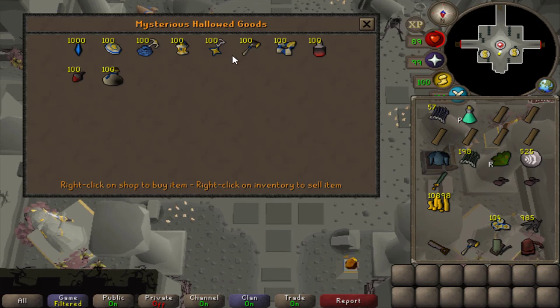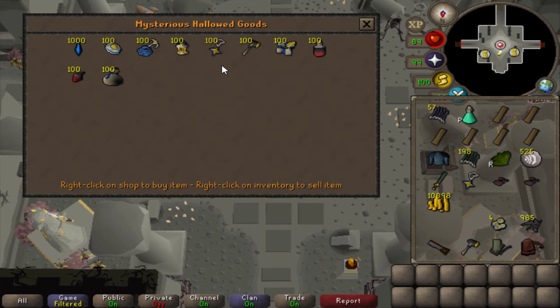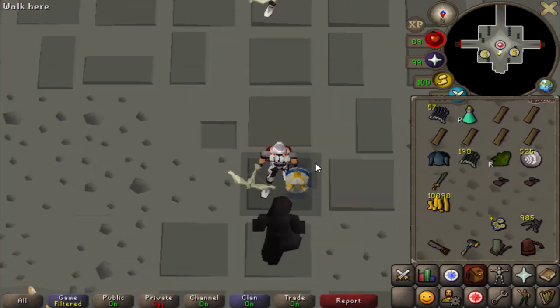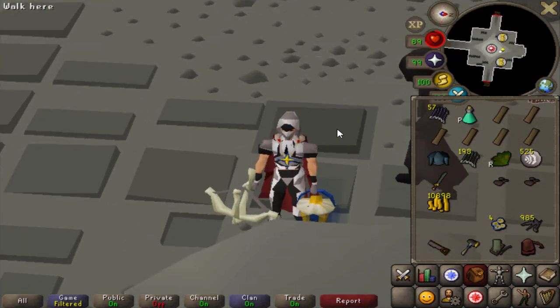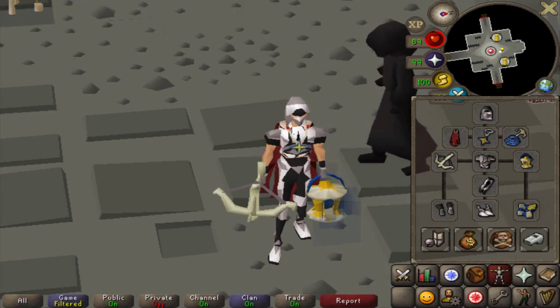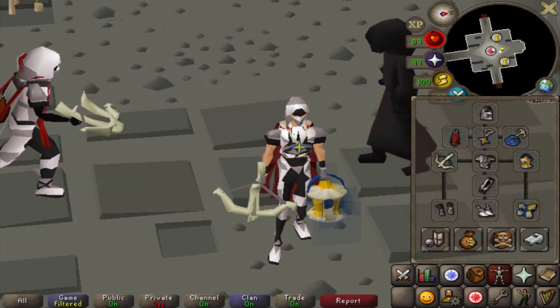And the last piece — the Hallowed Symbol. I chose the Hammer first because I figured the mahogany planks and rune nails were more expensive than vampire dust. So what the Symbol does is reduce the amount of vampire dust you need to sacrifice to the brazier obstacle. Normally you'd use two, but with this you only need one vampire dust per brazier. Fun fact: it can also be used in place of a holy symbol when using a prayer book. Now for the long grind.